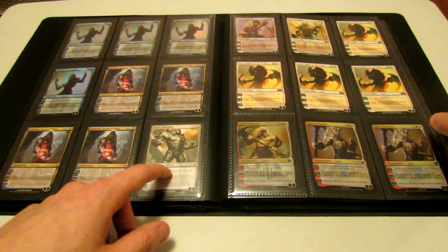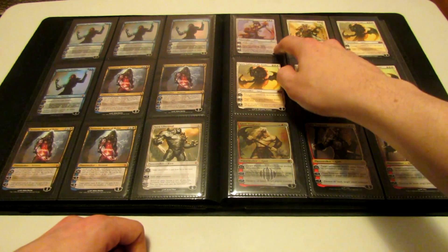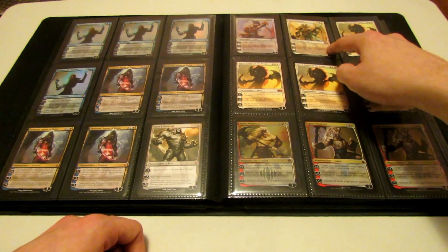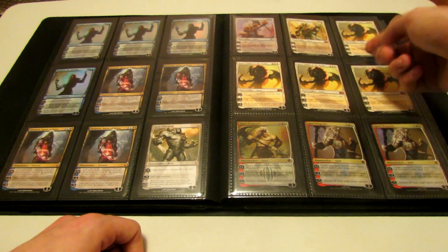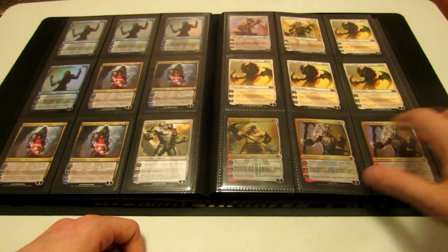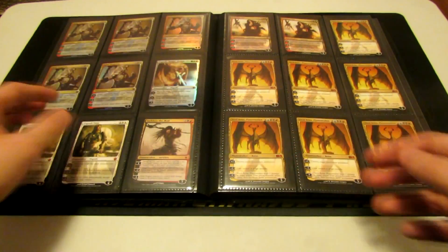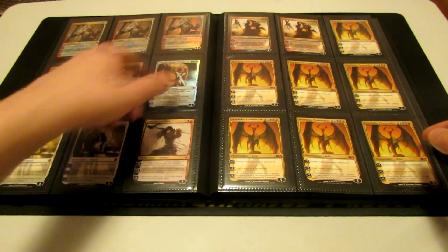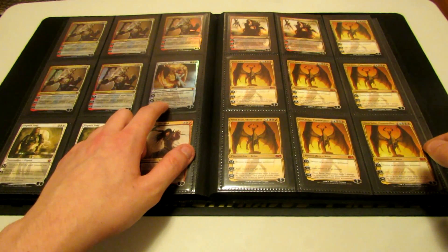Karn Liberated — I actually think I have one more coming in from a trade. My Pro Tour Ajani Goldmane Foil promo, a regular Ajani Goldmane, a playset of Ajani Caller of the Pride, one promo Ajani Vengeance, two of them from the Duel Deck, and then another page full of Duel Deck ones — so five more of the Duel Deck versions of Ajani.